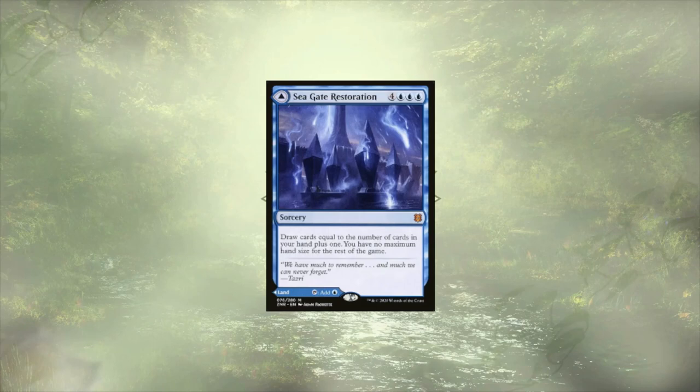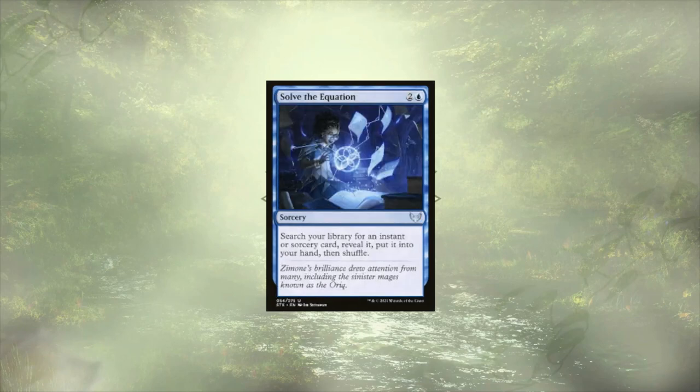Not having to worry about playing as many spells as possible each turn to ensure that we're not discarding is great, and it allows us to pick and choose what we want to keep to build up for a powerful storm turn, which is a great way to end the game. Solve the Equation is the only tutor that we're playing, so I'm going to count it as card draw — for 3 mana we can grab any instant or sorcery we want, including some of our big finishers. If we find ways to copy this spell, and we do have a few ways of doing that, we can grab entire combos to really blast our opponents to smithereens.